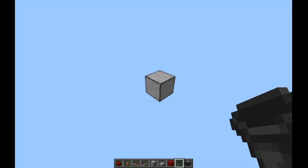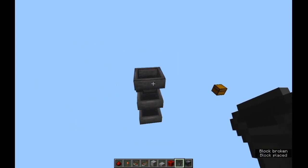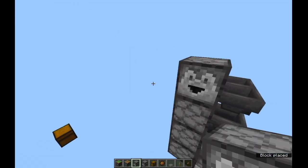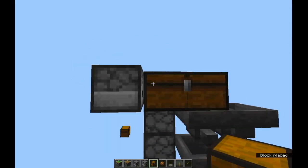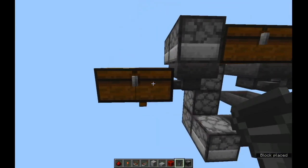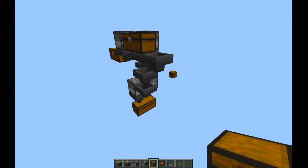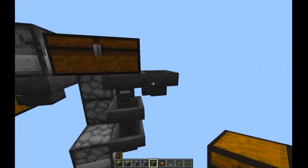Now for the tutorial, I'm going to start with the path that items take through the system. This hopper here is your input. The dropper elevator points back into your filter chest. Items that do not match will end up in this chest, and items that do match will end up in that one. It should be noted, this hopper is this one when chaining multiple of these together.